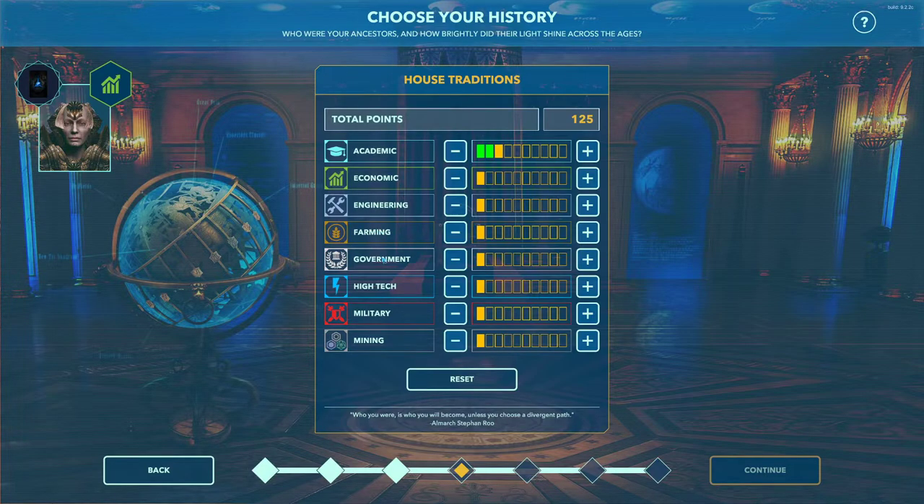Government skill improves ADM generation. High tech improves high tech skill and energy output. Military improves military skill — very useful for admirals — and also sets the amount and type of technology you have at start: the higher it is, the more ships, forces, and higher technology you'll start with. Finally, mining affects how much and how well you mine from your planets that you have your character set as Viceroy.